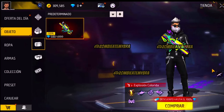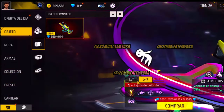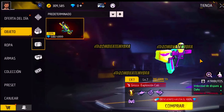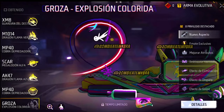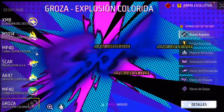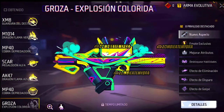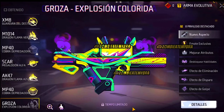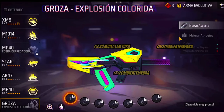It has rate of fire — if I'm translating correctly — and damage. But it has movement speed reduction, so it's minus one movement speed, plus two rate of fire, plus one damage. This is already OP. The Groza is already OP. And it looks like it has a little skateboard — kind of like a spray paint skateboard, actually.